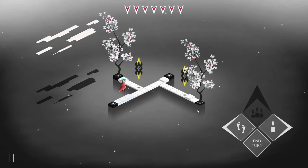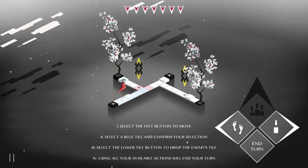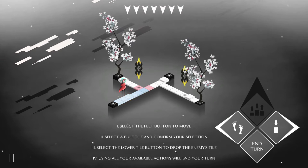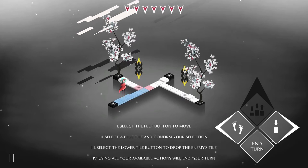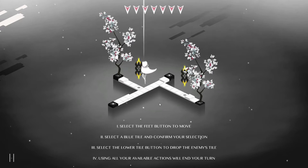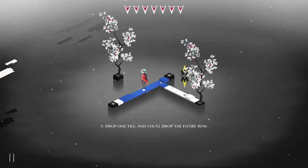Okay, what do we got? Some sort of terrible things. Select the feet button to move, select a blue tile and confirm your selection. Select the lower tile button to drop the enemy's tile. Oh, the lower tile button to drop the enemy's tile - okay, that's this one. Using all your available actions will end your turn. Okay so we click this, move out there. And then we drop you because you're the worst. Goodbye my friend, you have died a terrible death. How unfortunate.